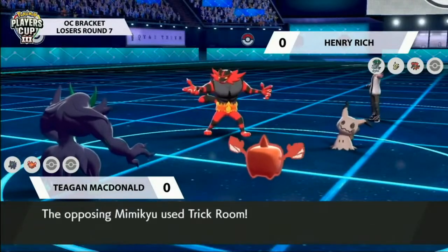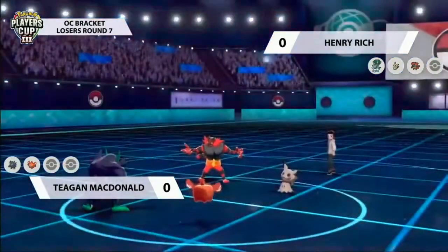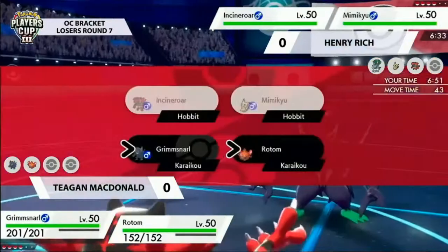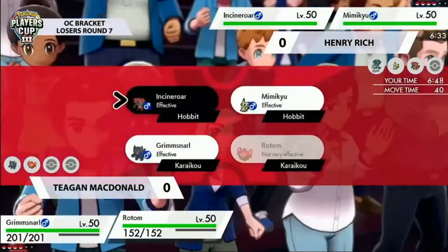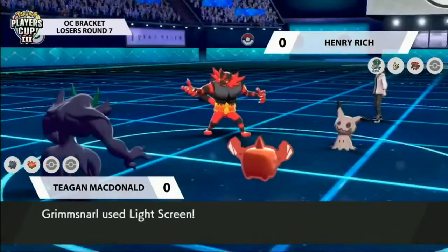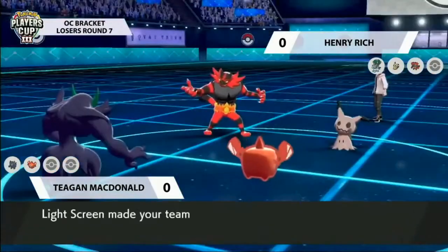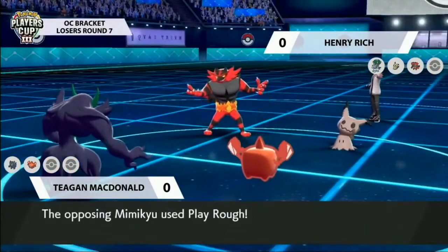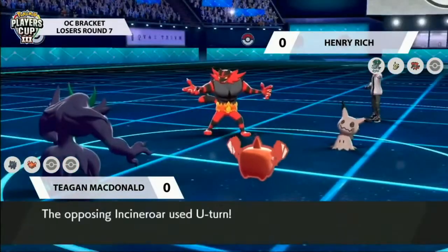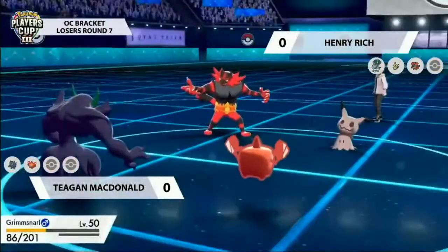Calyrex swaps out for Incineroar. Rotom goes for Willow Wisp, which does nothing against Incineroar, and Mimikyu gets a free Trick Room up. Trick Room is up, but the question is how Henry actually deals damage. One answer could be Dynamax Incineroar - Max Darkness into Rotom actually doesn't seem like a terrible option. Henry doesn't end up considering that, which makes sense because if Rotom dynamaxes, Reflect is up and you'd do so little damage.